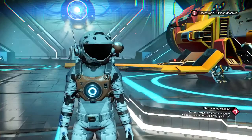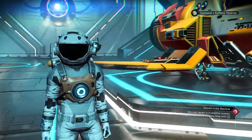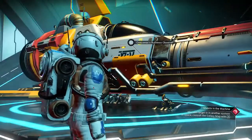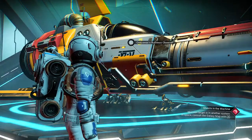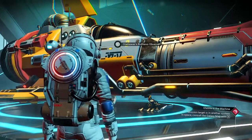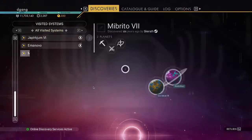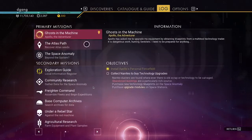I'll just play for a little bit here. This is my ship — if you want to see what it has, it's B class. Press E to go in. Now I'm going to do the Atlas Path.